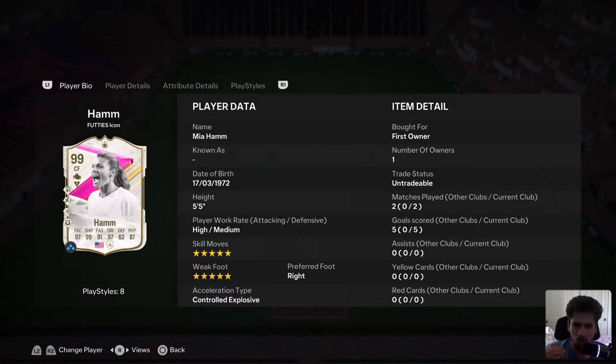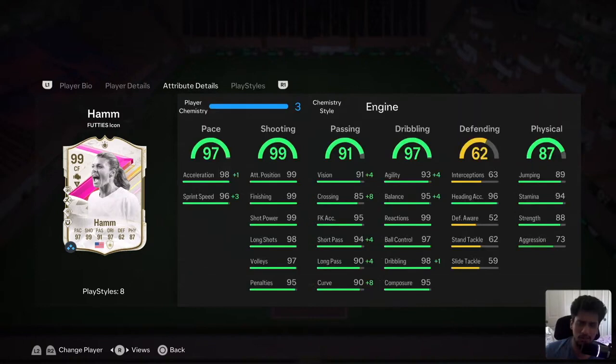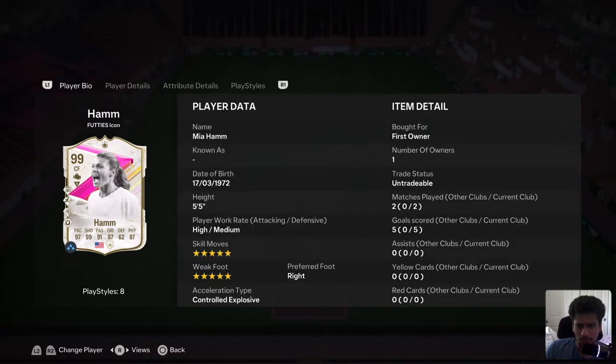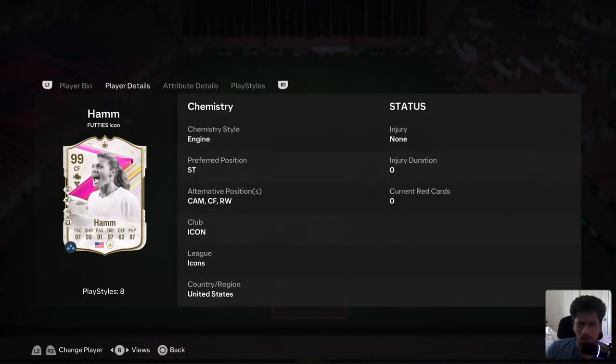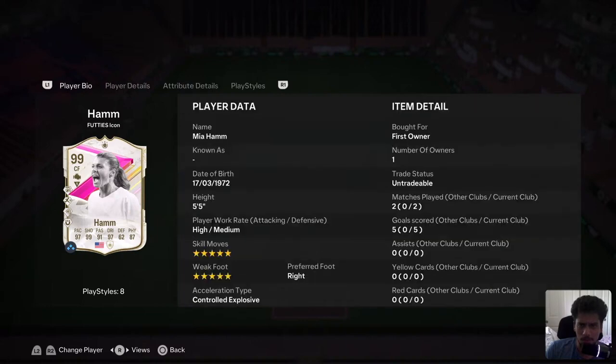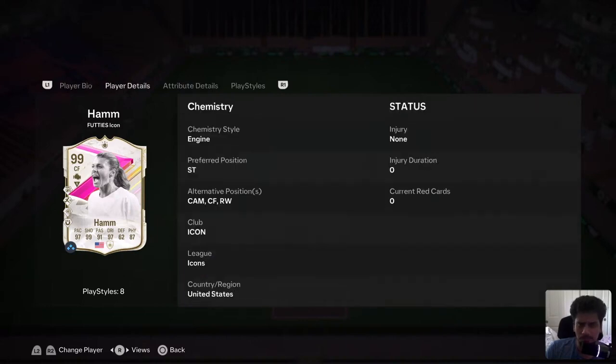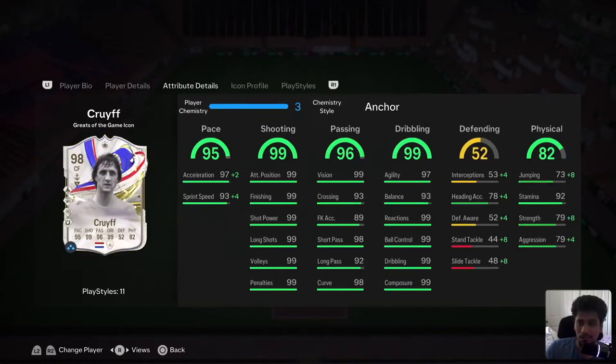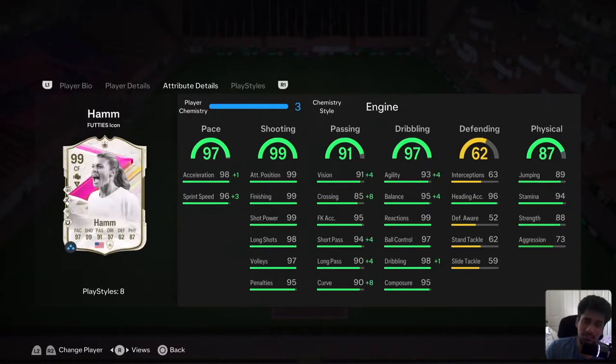We'll check out her attacking runs, how crazy a dribbler she is, how her passing feels, and a lot of other things we usually cover for strikers. She's 5'5 with 5-star 5-star. Her positions are CAM, center forward, right wing, and striker, so you can really play her at different positions. Her favorite foot is right, so she can play either place on the pitch. You could give her an anchor chemistry style to increase pace and physicals, or even increase defending — though that wouldn't matter much.